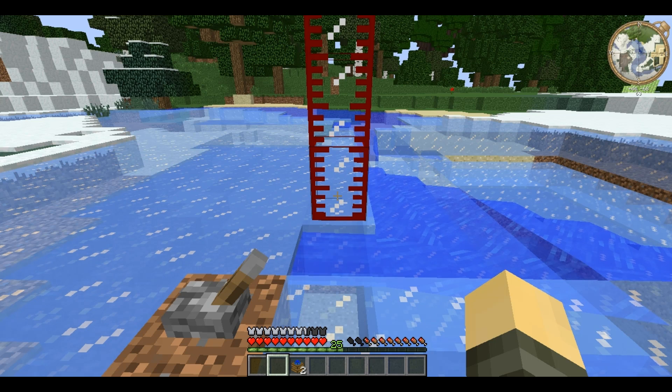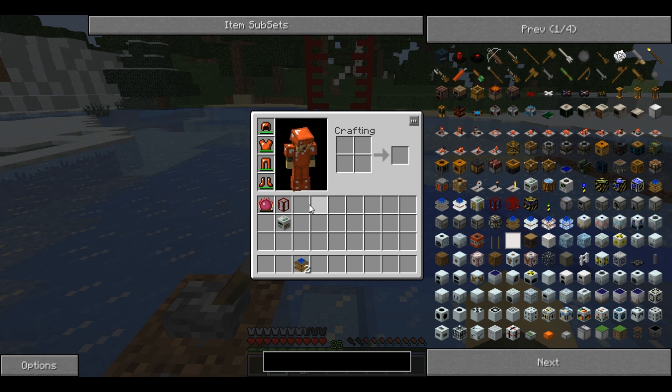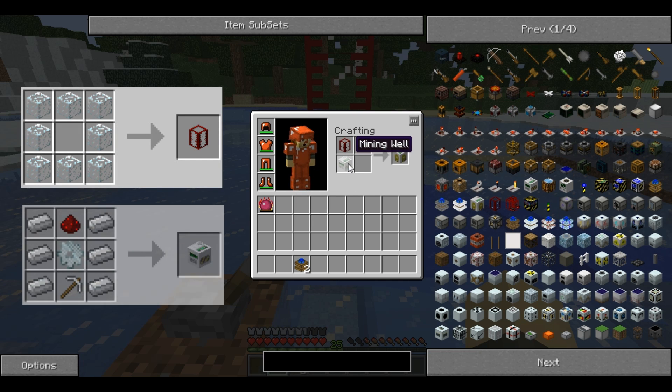This is one of the most useful machines in Buildcraft and for this you'll need a Buildcraft Tank and a Mining Well. Place them like that and you get a pump.